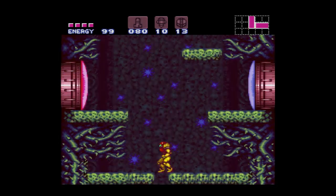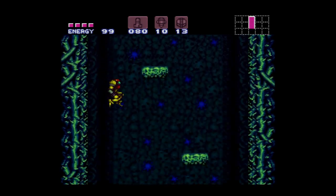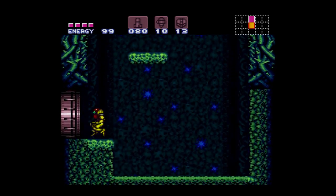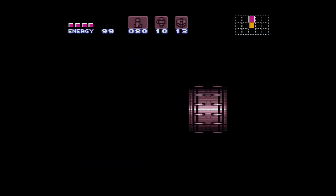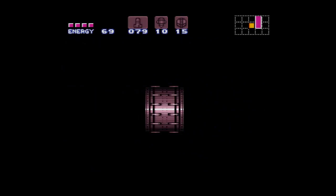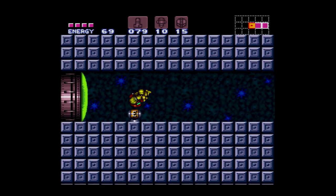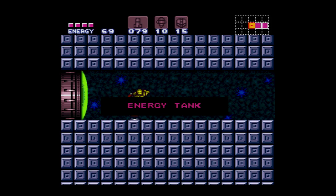Like this right here — destroying this bridge with the Power Bombs. There's some pretty neat things down here; I've always really loved this area of the map. You don't really see it much unless you're doing a 100% run or if you get lost on your first playthrough. That wall jump right there is actually surprisingly tricky to pull off.